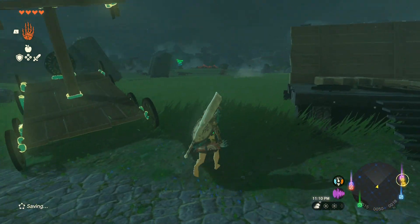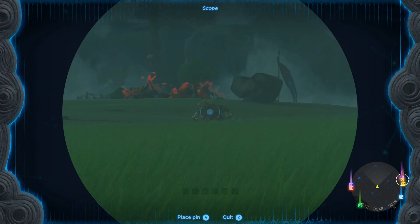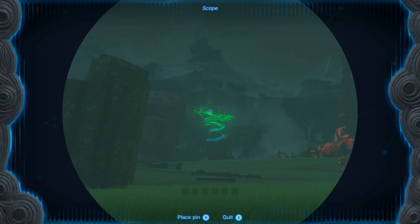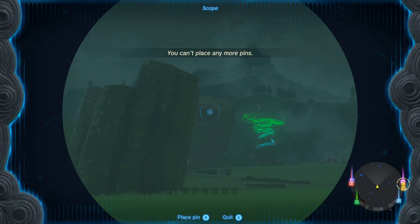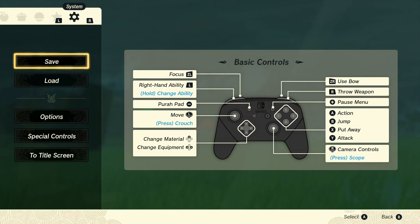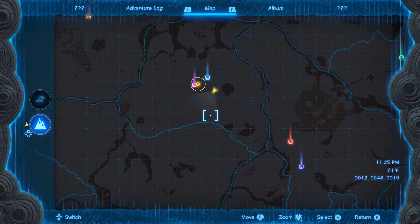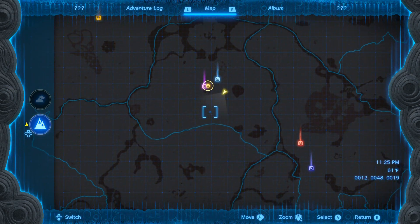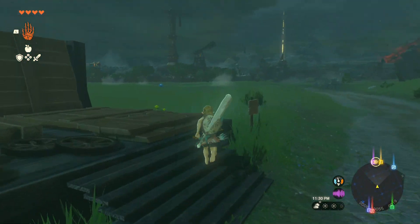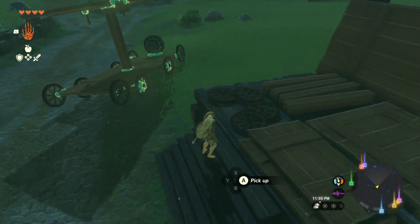Oh wow, there's a strong big bokoblin there! It's not even like a moblin, it's still just a bokoblin — Mr. Boko — but a fat one. How far away is that? It feels like it's right around here, but I still should take down the tower first and foremost.